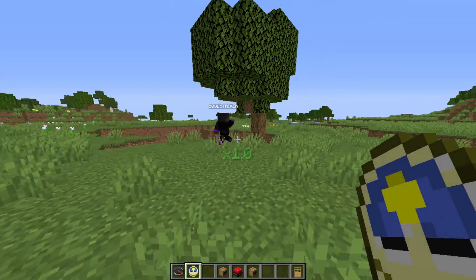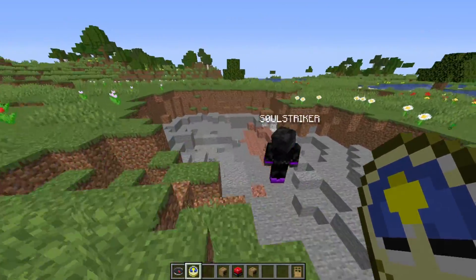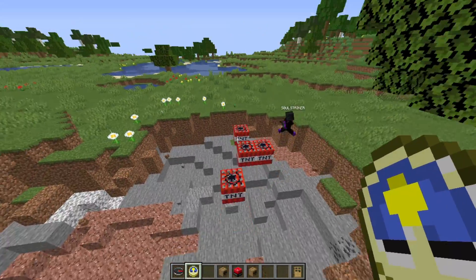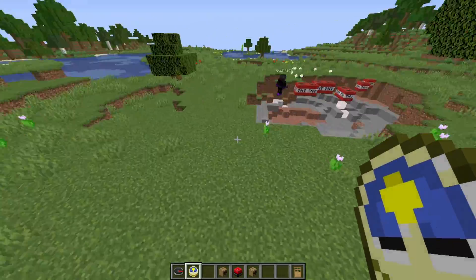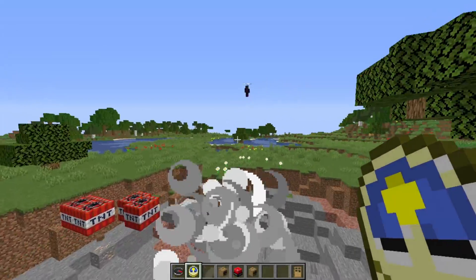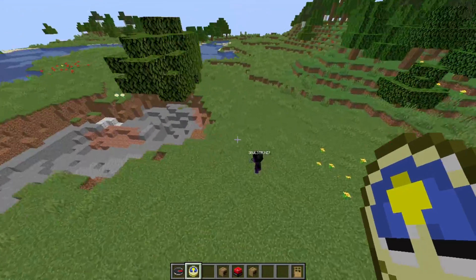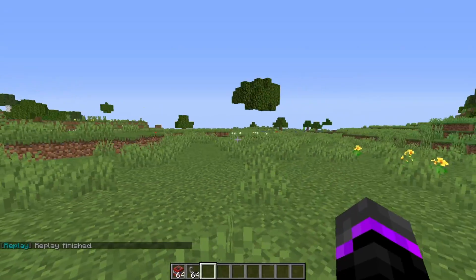We can speed it up by one and you can see all the damage that has been done to the tree. If we come over here we can see this giant crater, because this is a replay of what actually happened to make this crater be there. As you see we have this big giant TNT and we can totally see that this is the culprit that lit the TNT and grieved our world. And there we go, the replay has finished.